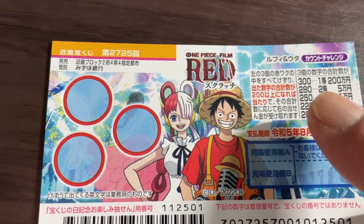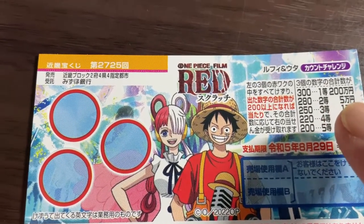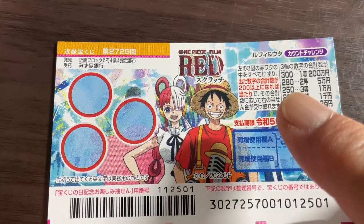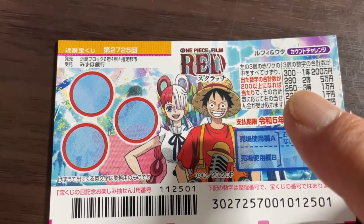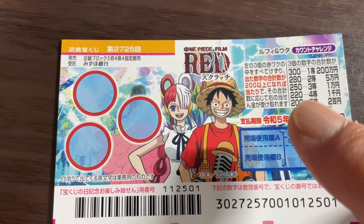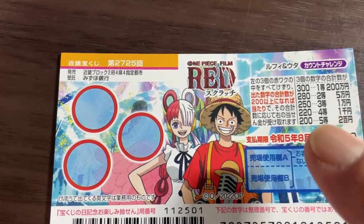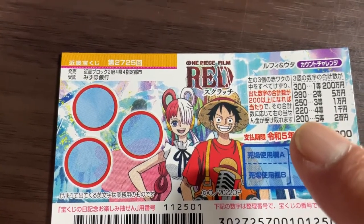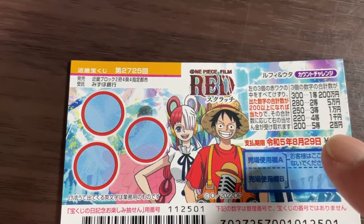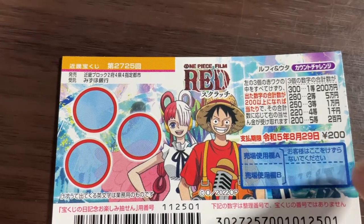If the total value adds up to 280, that's the second prize — you win Gou Man En. If the total value is 250, you win the third prize, Ichi Man En. If the total value is 220, you win the fourth prize, Sen En. And if the total value is 200, you win the fifth prize — Nihaku Man En back, and that is the cost of this ticket.